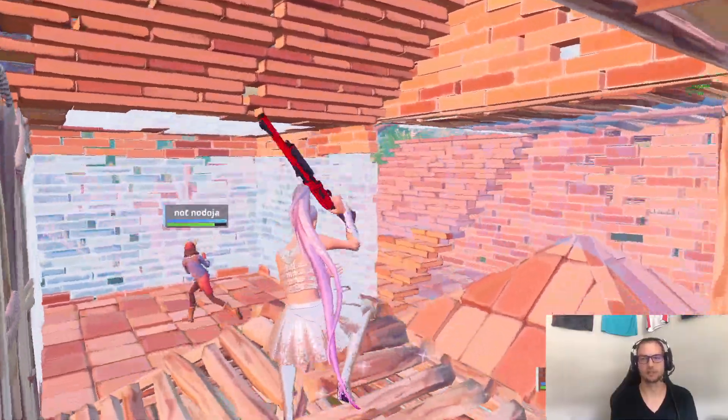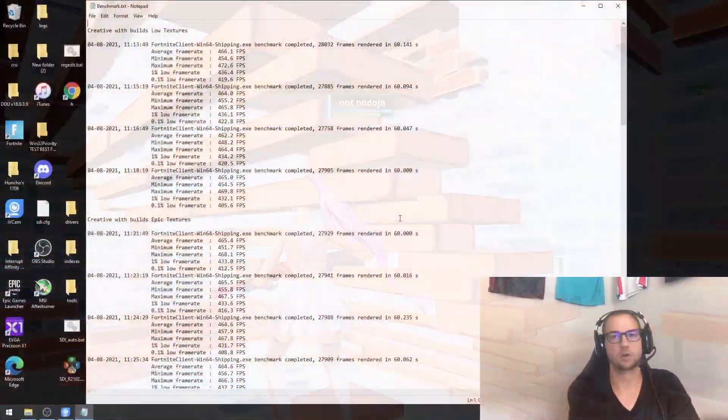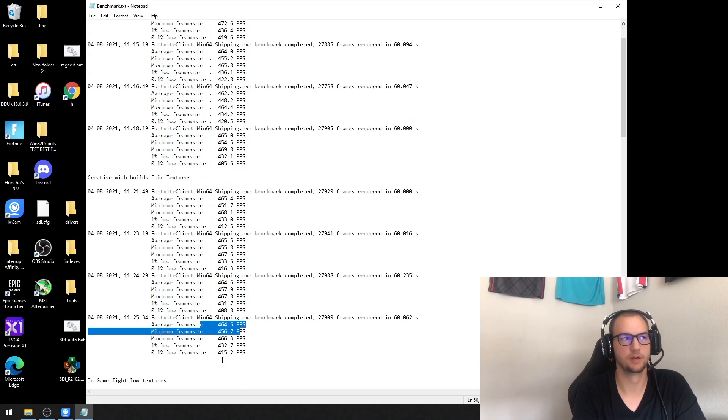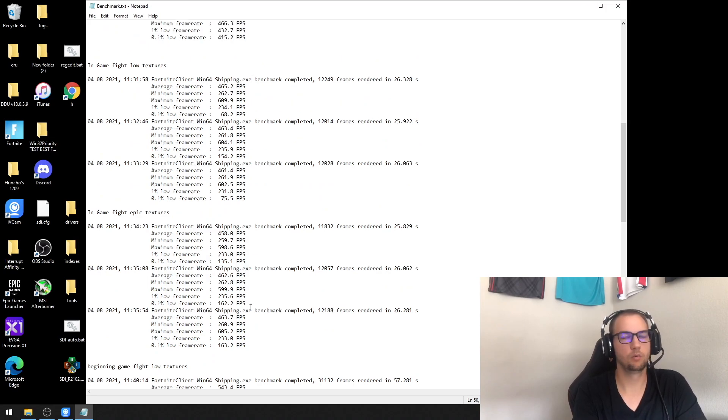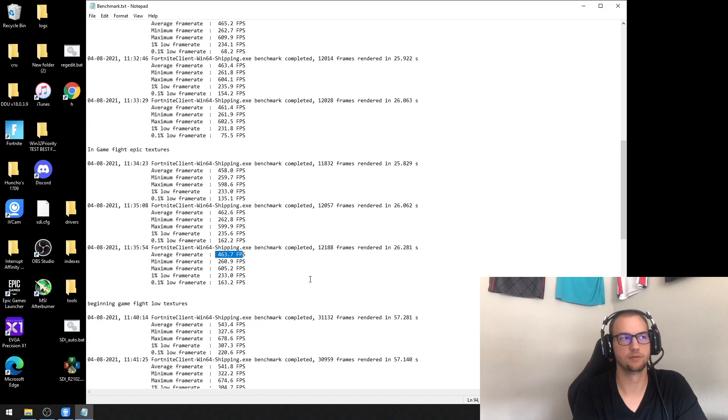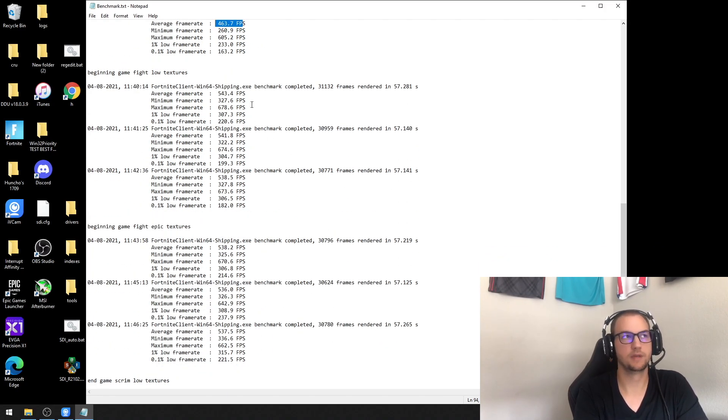I'm also going to show a solution where you can have your textures on Low and get the same results as higher textures with better FPS. I tested a few different scenarios. Here's Creative with a bunch of builds on the map while not moving — the FPS is pretty constant: 466, 464, 462, 465, about the same with it on Epic. When I did an in-game fight recorded on replay mode, on textures Epic it was 465, 63, 61, and then 458, 62, 63 — so not that big of a difference for a normal fight. Here's a beginning-of-game situation when things are rendering more: 43, 41, 38, 38, 36, 37.